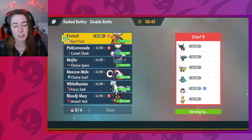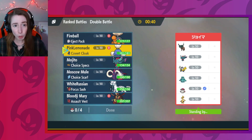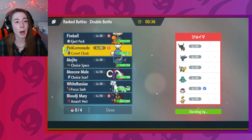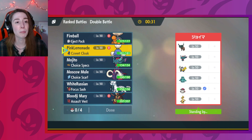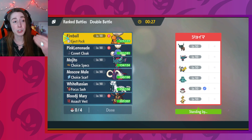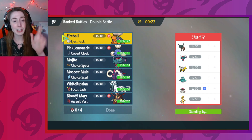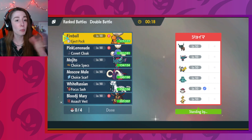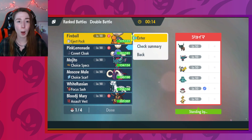They also don't have Intimidate. We're running Jetpack Torkoal with Overheat. My plan with the Jumpluff and Torkoal lead would be either to Tailwind and Sleep Powder, or Tailwind and go for Overheat — that way I would get a free swap because Torkoal would be going last most of the time. Sometimes I would just Sleep Powder so I could swap myself out.